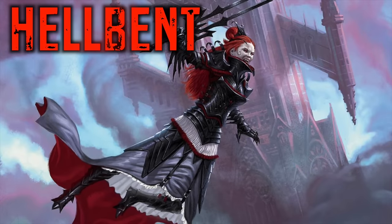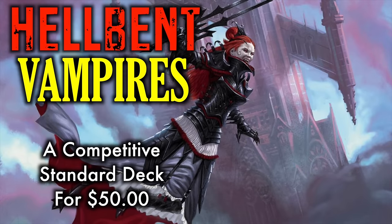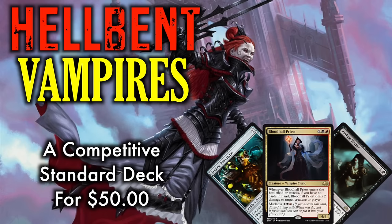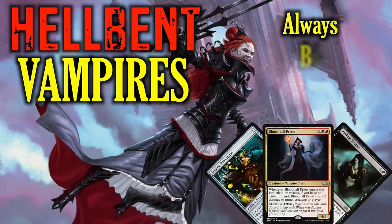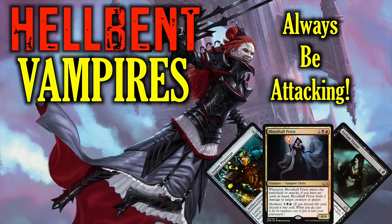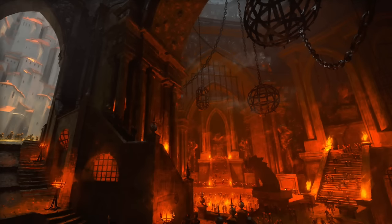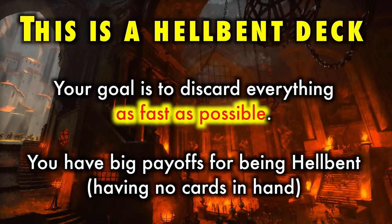Hellbent Vampires is a fast aggro deck that utilizes discard mechanics, madness, and of course Hellbent to create a competitive deck that's still affordable at only about $50. With Hellbent Vampires, you are always the aggressor. It is always correct to attack, even if you're not trading profitably. There's also a bunch of direct damage to finish things off. Even though Hellbent is not a keyworded ability in this set — make no mistake — this is a Hellbent deck.